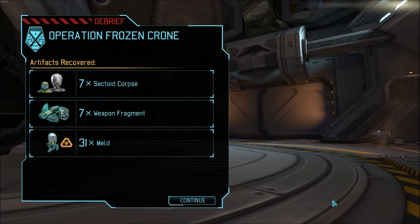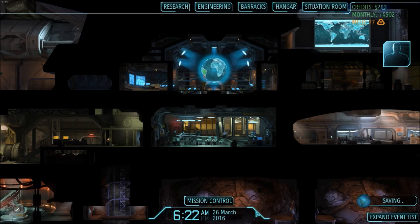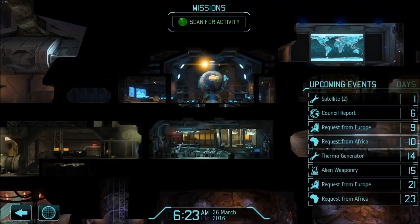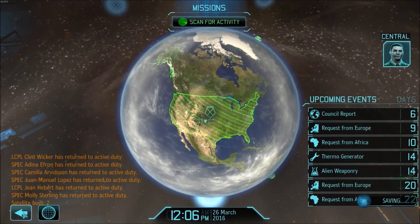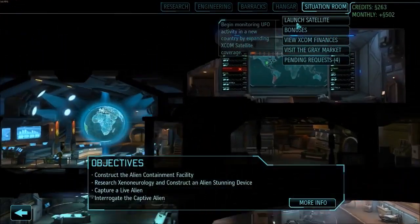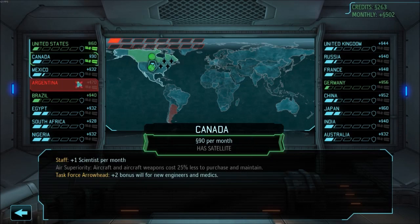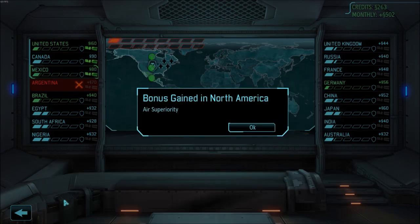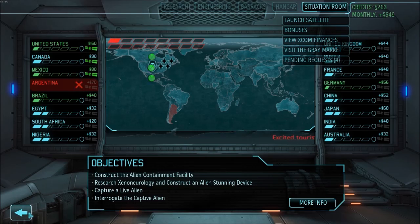Thirty-one meld — that means there were three canisters and we did it fast enough to get all of them, that's awesome. Satellite launched. Satellite uplink facilities at maximum capacity — additional uplink required.